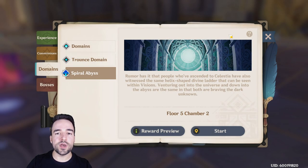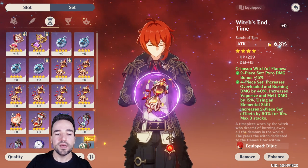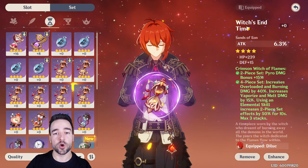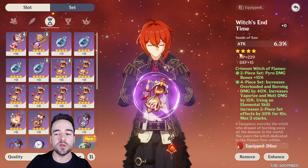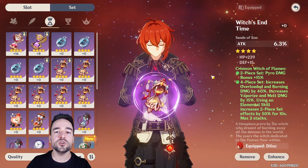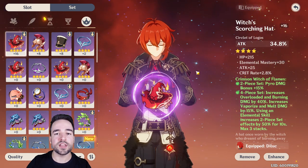When unlocking artifacts, it will be hard to create a perfect set. For example, on Diluc I'm trying to get a set with a lot of attack while also having the four-set bonus. You'll aim for the main stat to be what you want for your character, and then try to ensure the secondary stats are also useful. This Witch's End Time is a great item because it has attack and is part of the set, but the two secondary rolls are useless for Diluc. I do not recommend trying to min-max secondary attributes on purple items — wait until you're at the orange five-star tier before doing that. Until then, focus on the main stat being correct and getting the set bonus, and you'll get very far in the game.